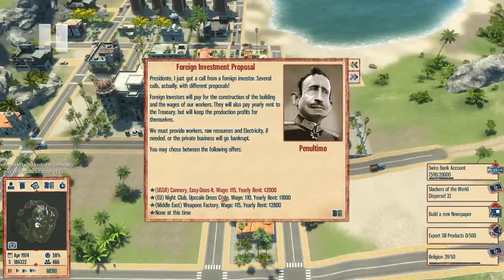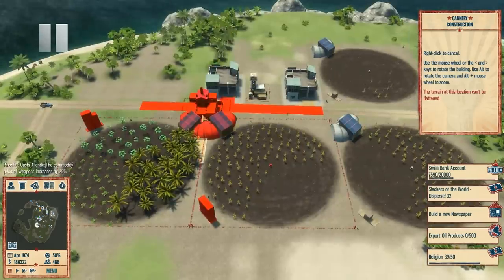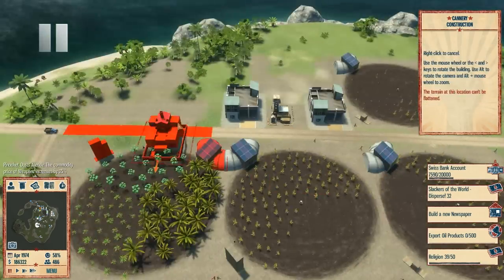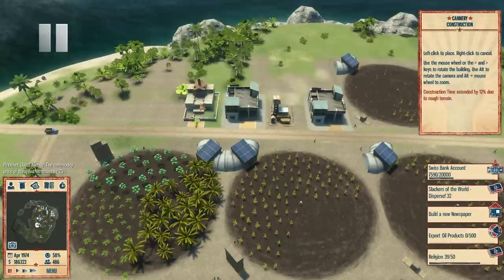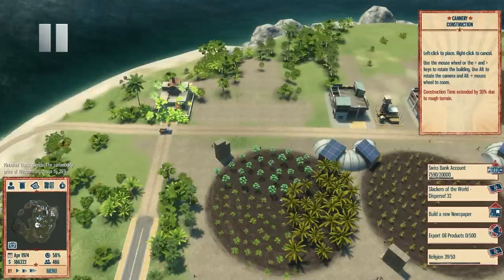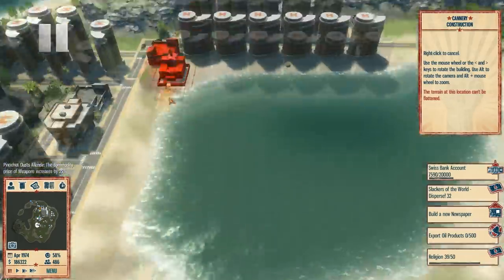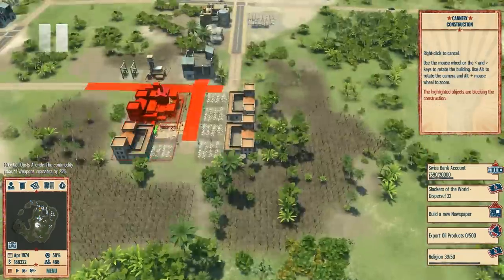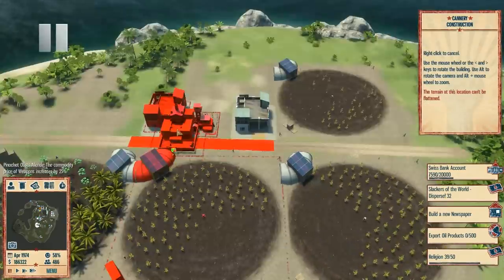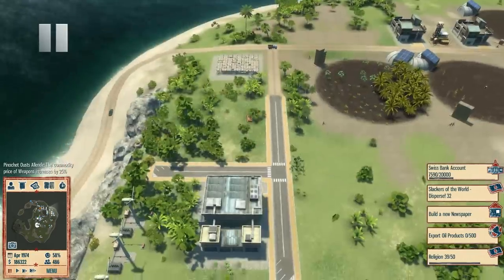I'm gonna do the cannery only because we don't have much to go into the cannery — pineapples which are up here, which are good for food, but we've got three cornfields, papayas and bananas. So I'm gonna build this cannery just to provide jobs on the island and make a little bit of money off the foreign investment. I'll put this down in the industry area, just like that.